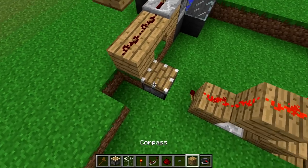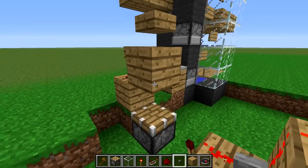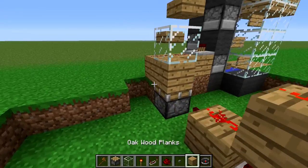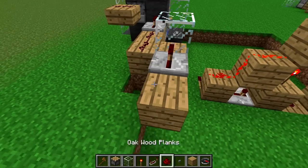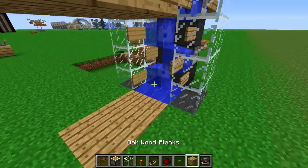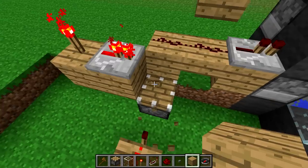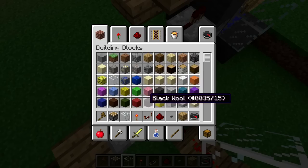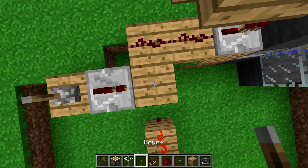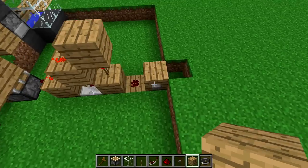What we're going to do is make it so that whenever you press this button, the piston is going to go forward — it's going to extend and then quickly retract. What that's going to do is once it extends a block, this will be powered and it'll turn on all of these little water tower things. When it retracts and extends again, it'll turn it off. Pistons can push up to 12 blocks, so I'll just mark that out: 1, 2, 3, 4, 5, 6, 7, 8, 9, 10, 11, 12. So I should still be able to push it.